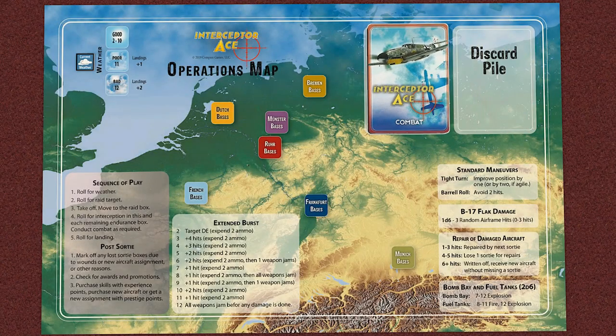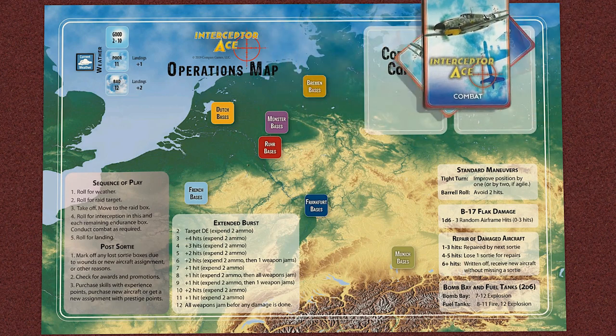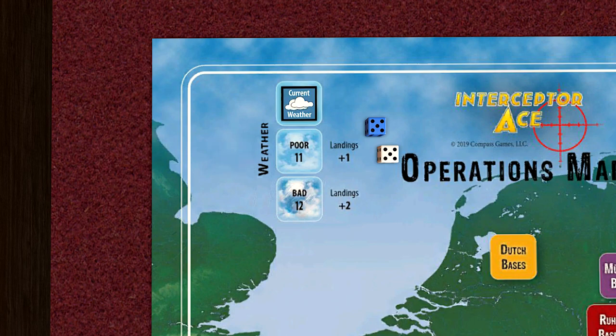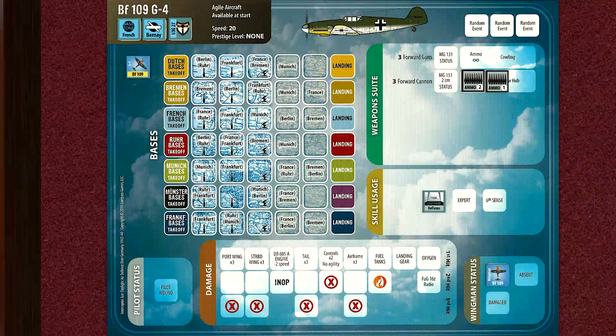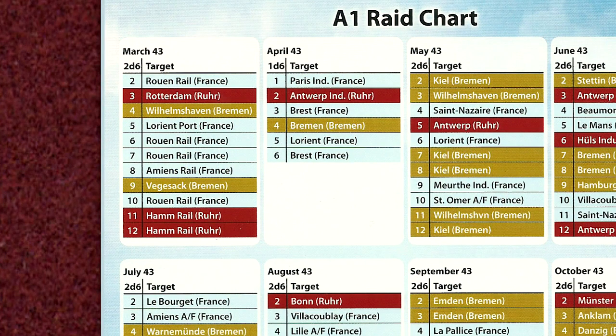Since we are starting a new month, we shuffle the combat cards and we roll for the current weather. The roll is a 10, which is good. An American bomber raid has been detected and JG-27 has been alerted. We roll for the raid target in the April 43 section, and the target is Brest in France.